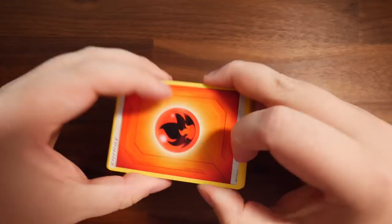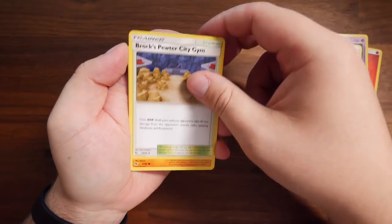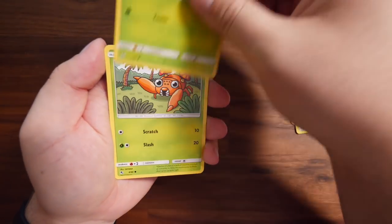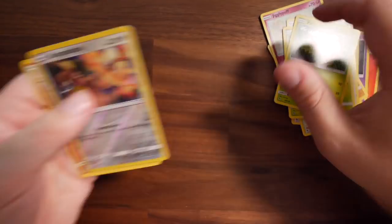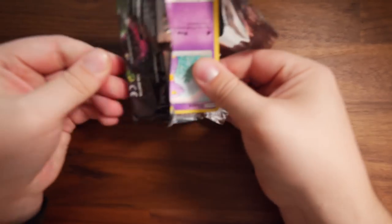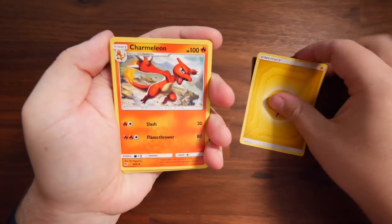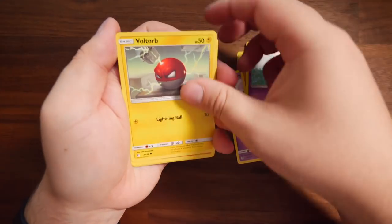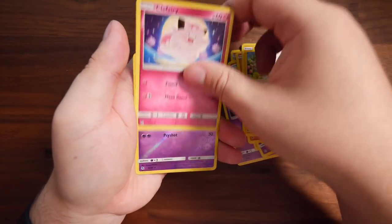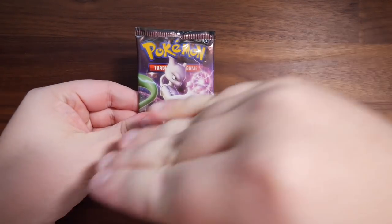Another Mewtwo pack. Mewtwo has been our boy so far. We have Fear Energy, Jynx, Misty's Determination, Brock's Grit, Cubone, Caterpie, Paras, Kangaskhan Reverse Holo, and a Clefable at the back. Mewtwo strikes back! Next pack: Lightning Energy, Chameleon, Jynx, Graveler, Voltorb, Geodude, Pikachu, Clefairy, Reverse Holo Mew, and an Onix GX. So Mewtwo started off strong and it's kind of petered off, you know.